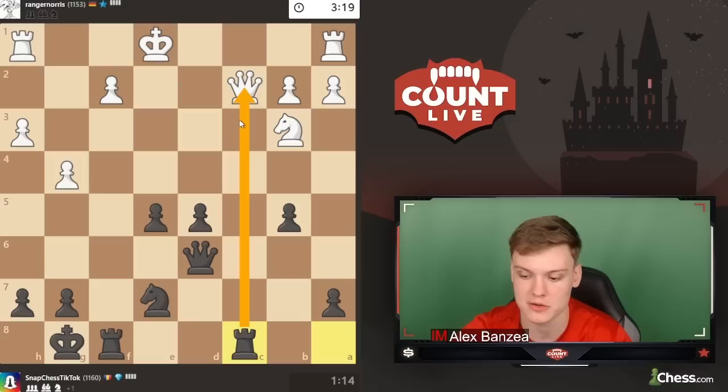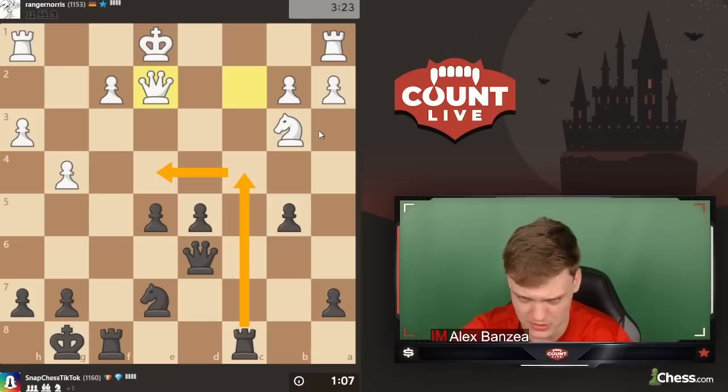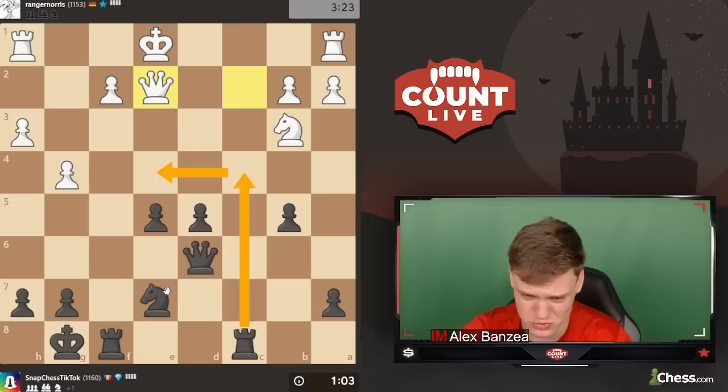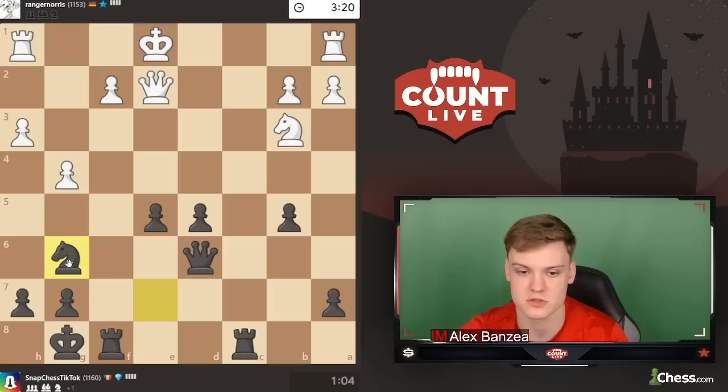He plays knight b3, maybe with queen c5 ideas. Just playing rook c8, activating the rook while also gaining a tempo. On queen e2, he's defending the pawn — it's interesting to play rook c4 with this idea. Could also just ignore that pawn and play knight g6, knight f4. I think we're just ignoring the pawn at this point, trying to prioritize activity. Maybe even just go rook c2 now with the idea of threatening to take on f2.